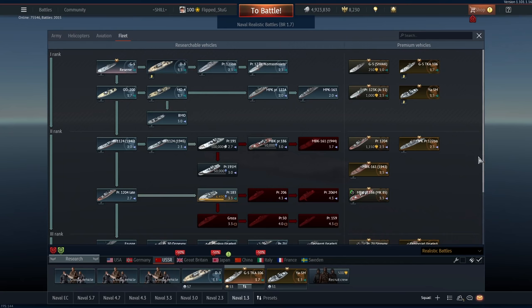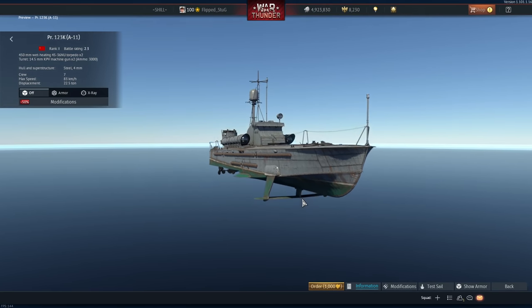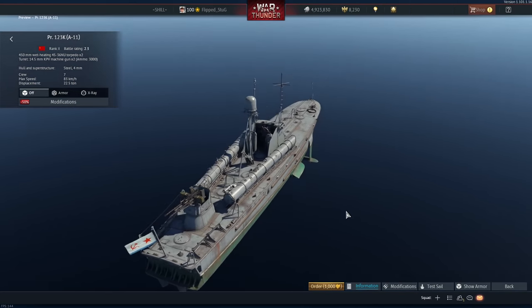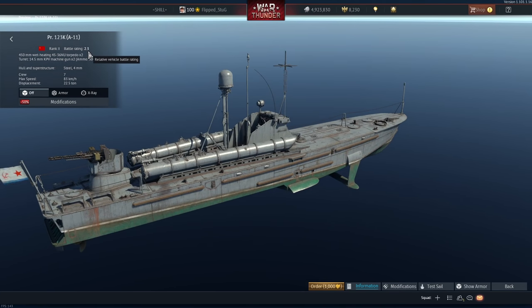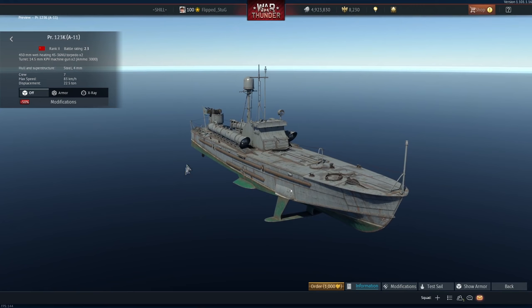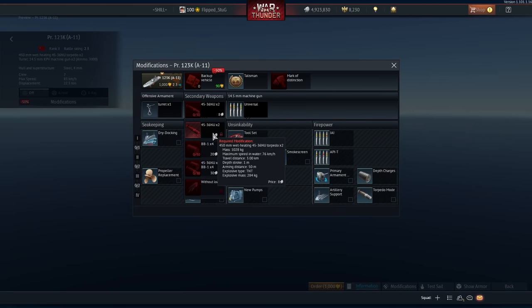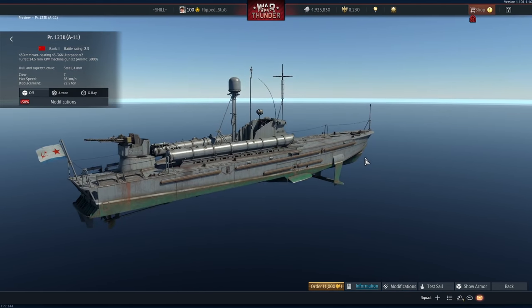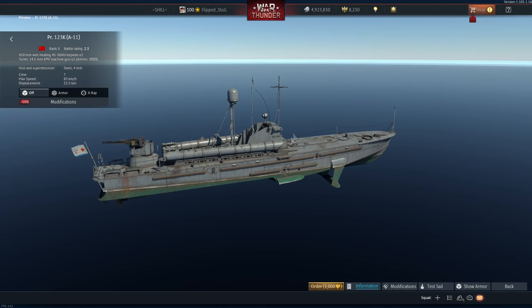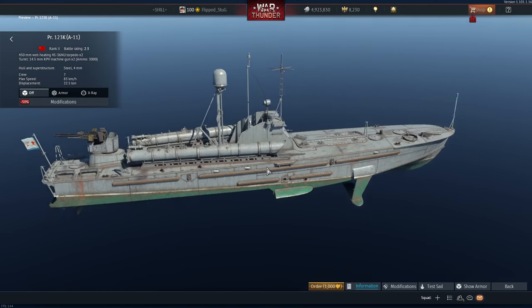Up next is Russia's naval premiums, starting with the PR-123K, which is currently 1,000 Golden Eagles but going down to 500 soon. This is the same as the standard PR-123, however it has a hydrofoil design lending itself to slightly better mobility. Overall this is a good ship, however it is at a very precarious BR of 2.3. While it is quite fast and effective, it will have to face destroyers, which can be a struggle. Luckily, with its incredibly high top speed and relatively powerful and fast torpedoes, it can actually serve as a good counter to destroyers by getting in close and hitting them with a torpedo. If you like that kind of hit-and-run sneaky style, this would be a good premium for you. However, as a grinder, the next one I'm covering is a bit better due to being a higher tier.